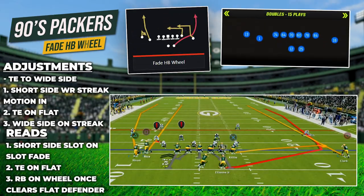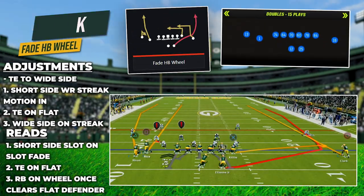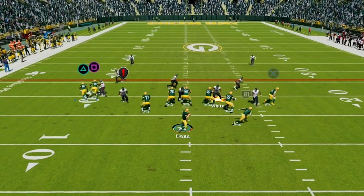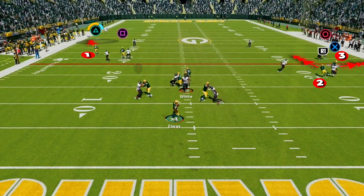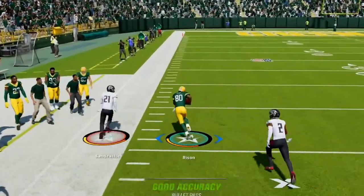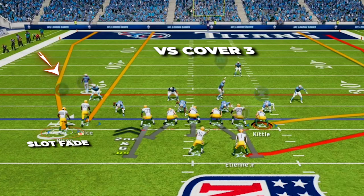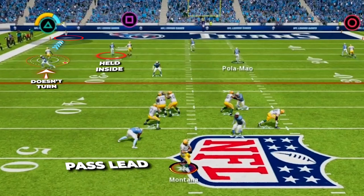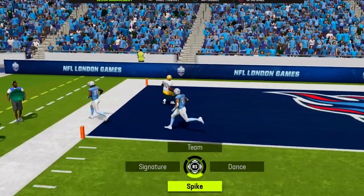Next we are looking at Fade HB Wheel in Gun Doubles. This is an amazing deep shot versus Cover 2 and Cover 3 — make sure you motion the outside wide receiver on the short side in. We'll have a fade route getting deep on the short side and the running back getting deep on the other side, with the tight end in the flats. Against Cover 3, the deep third defender gets pulled inside by the streak route, the slot fade gets up behind him, and the corner won't turn to run with the fade — you can pass lead this up the field for an absolutely huge gain.